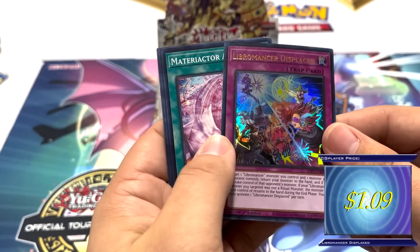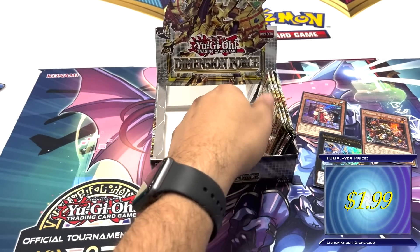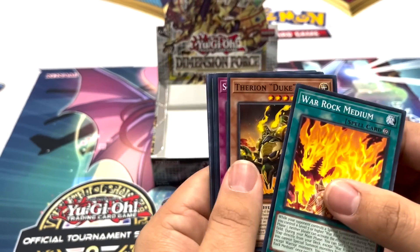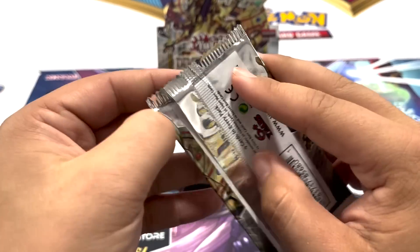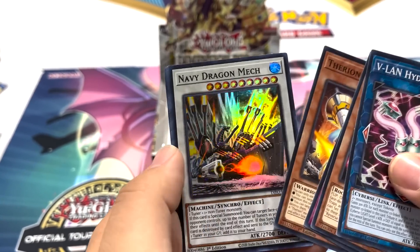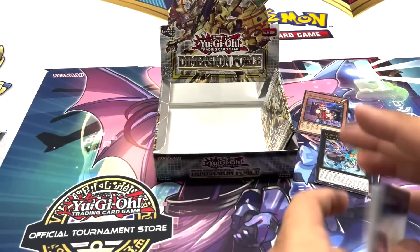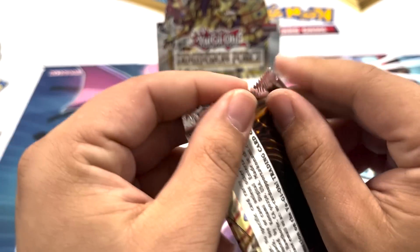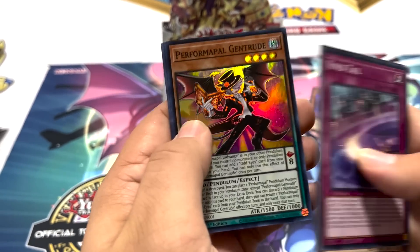Libromancer Displaced — more Libro cards, very cool to see those. The Exosister. The King. Last three packs — can we get that Starlight rare? Weather Forecast. Two more packs — this is Dimension Force. Navy Dragon Mech, another little mech dragon there. Double Ancient Warriors again with Preda Plants. Last pack of destiny — come on, Yu-Gi-Oh! And more Performer Pals.